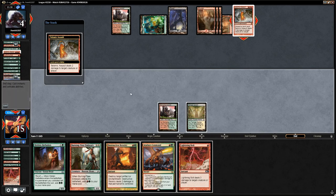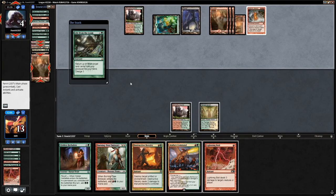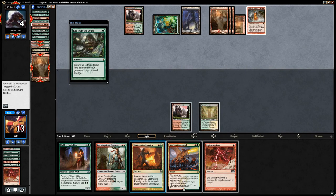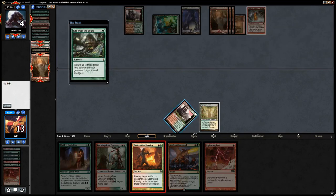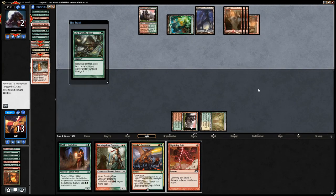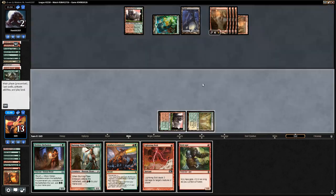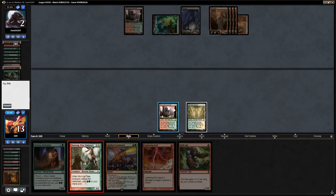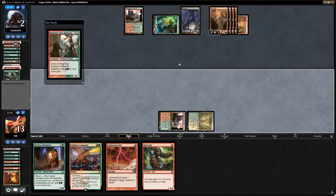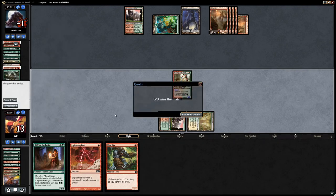The opponent shoots us with Seismic Assault and decides to dredge, revealing Gitrog Monster and some lands. They cast Life from the Loam, and in response we Destructive Revelry the Seismic Assault — dealing 2 damage to the opponent. Now they have three useless lands in hand and plenty of burn to finish them off. We cast Burning Tree Emissary to show off, get two mana, then an Atarka's Command deals 3 damage and gives our creatures +1/+1. Sweet, onto the next one.